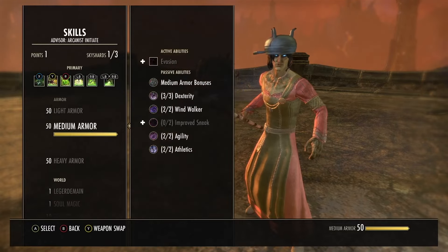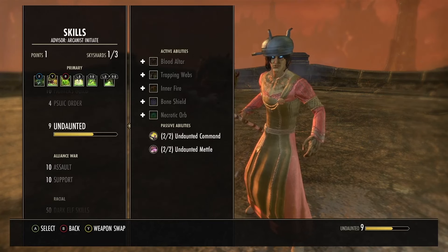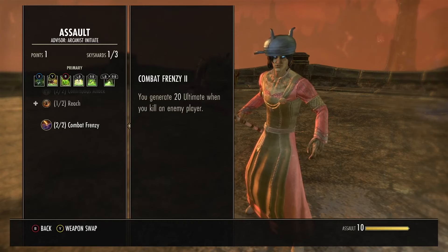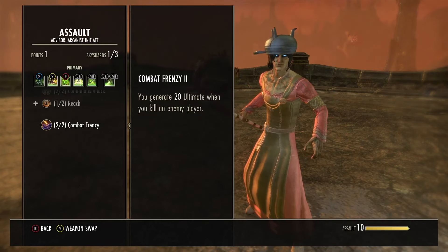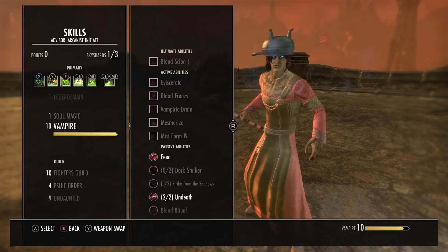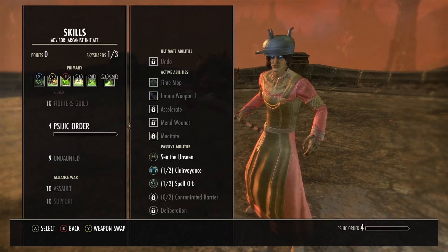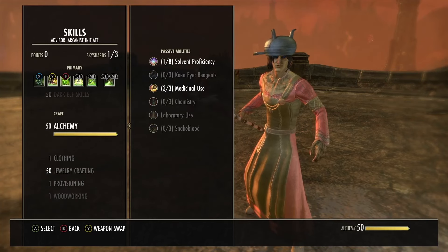Make sure you have your light and medium armor passives, your vampire undeath passives at stage three just to make you a little bit tankier. Get undaunted passives if you can, assault and support lines as well. The combat frenzy passive is really good - when you kill someone it gives you plenty of ultimate just to keep on beaming and doing more damage. You'll get quite high uptime on the ultimate when you're killing people since it's only 184 cost.